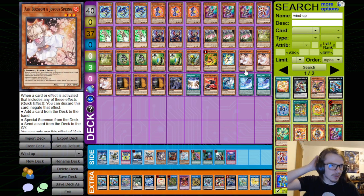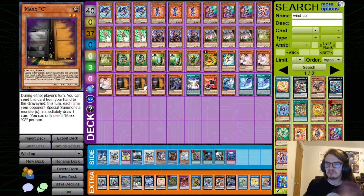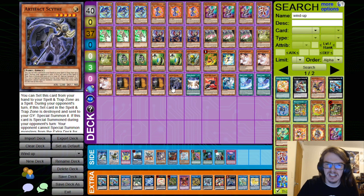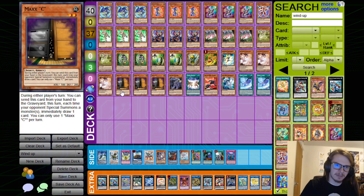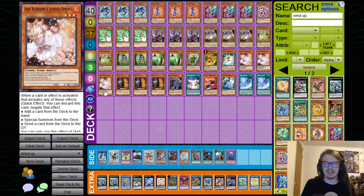Next up, we have some generic tech cards — Ash Blossom and Maxx C. Pretty standard. Just max out on these. Maxx C ends turns. Ash Blossom is good at stopping Maxx C, which is like your biggest threat. And since we're not playing Called By — since we're playing Seka's Light — we need as many of these as we can get.